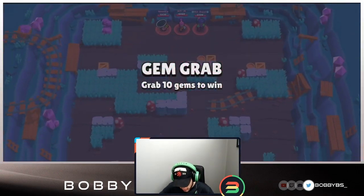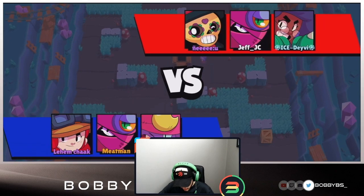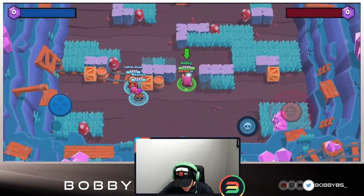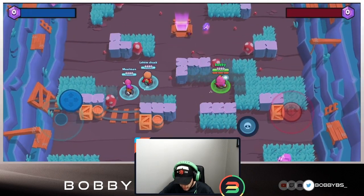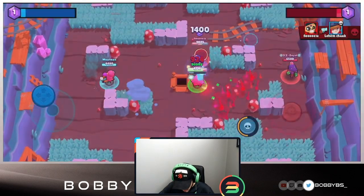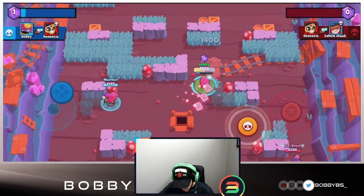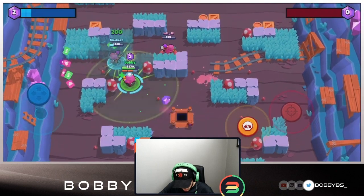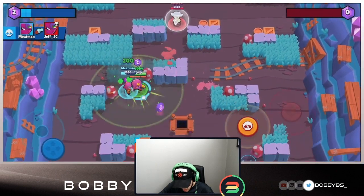Here we go into the first game. We're facing a really good team comp and playing with a Jesse and a Tara. I'm playing a 908 or 906 Gene - I'm just in full carry mode. I thought about what brawler I could carry the hardest with, and I just thought there's no other brawler I can carry harder with than Gene.